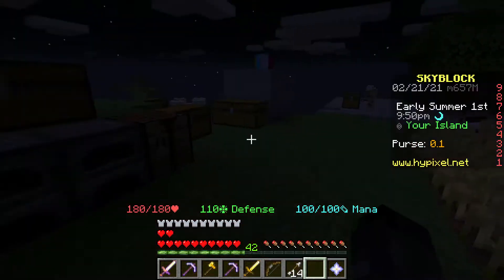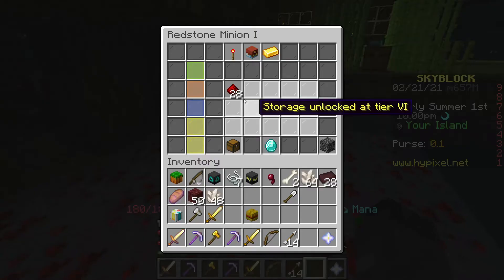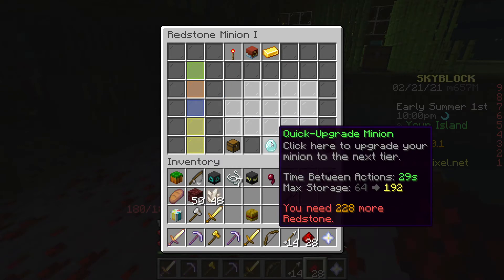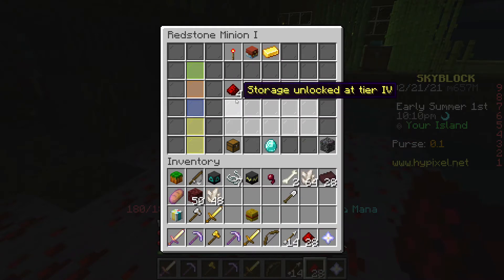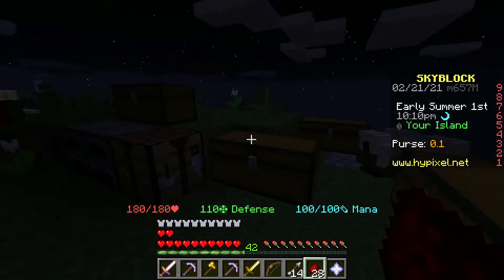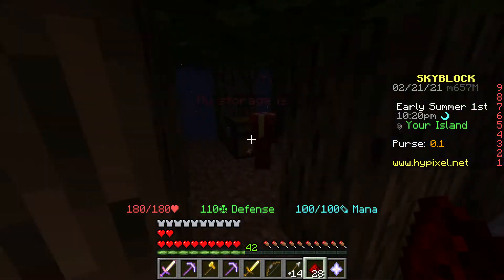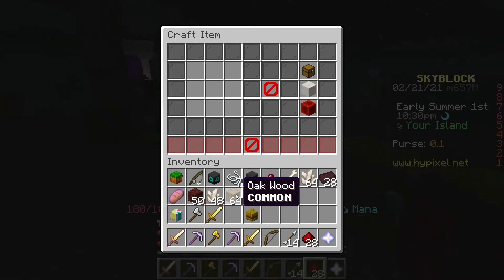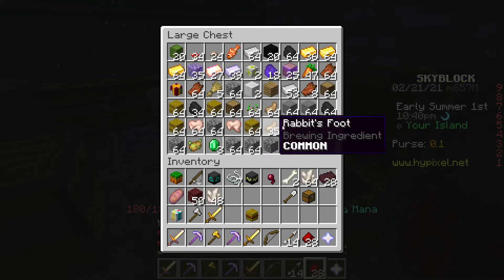I'm going to try the blazes another time — I wasn't able to get any of them. Let me check on my redstone minion: he's gotten 28 redstone already, and I need 228 more to upgrade him so I'll need a lot. He gets four each time. You know what, let me make the medium storage. I need one of these small storages first, so let me grab some wood.